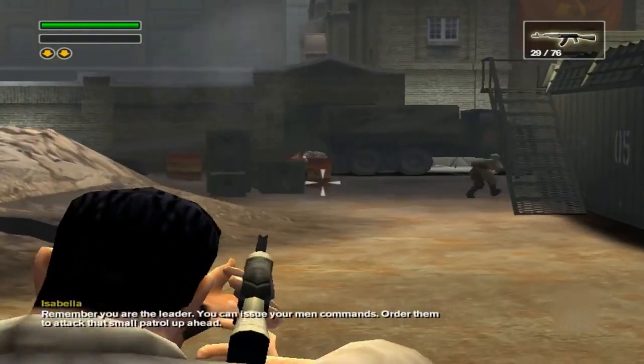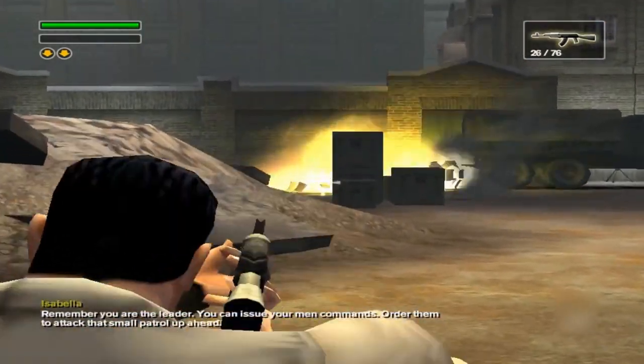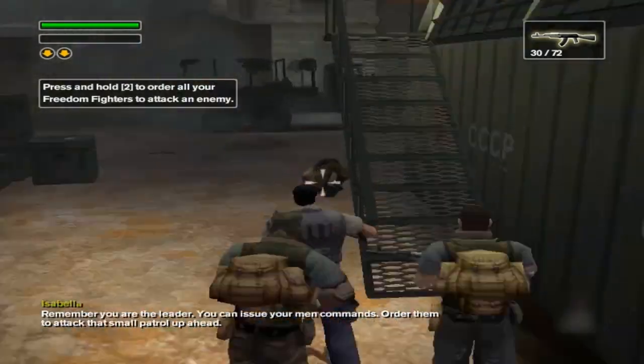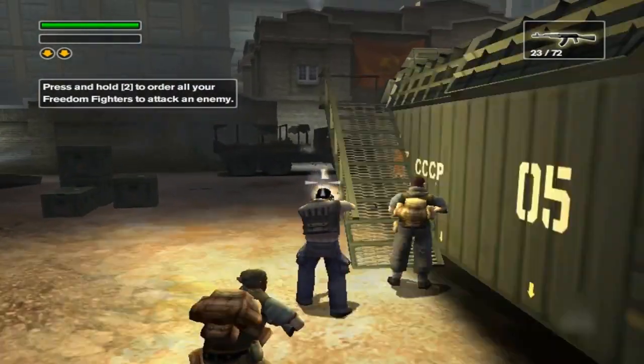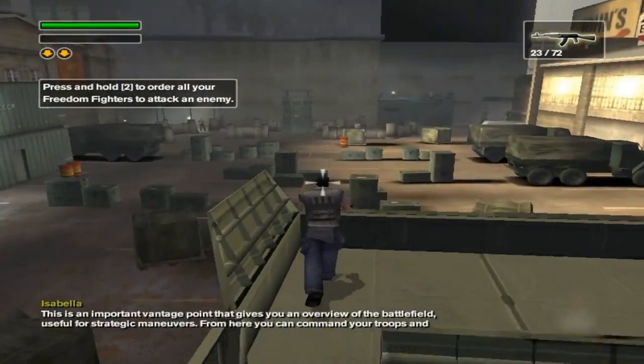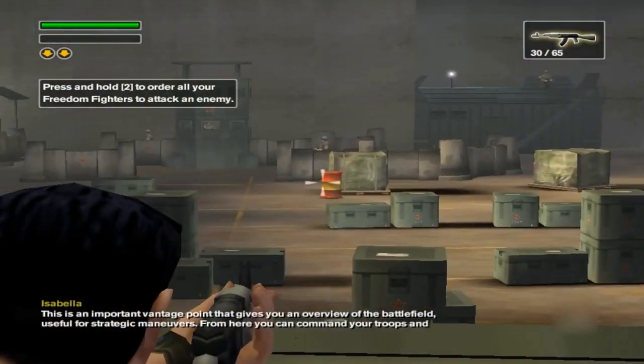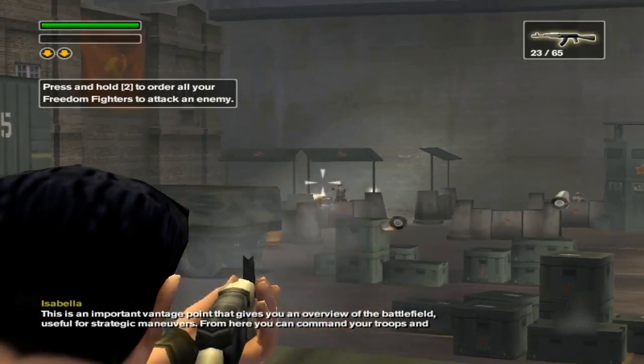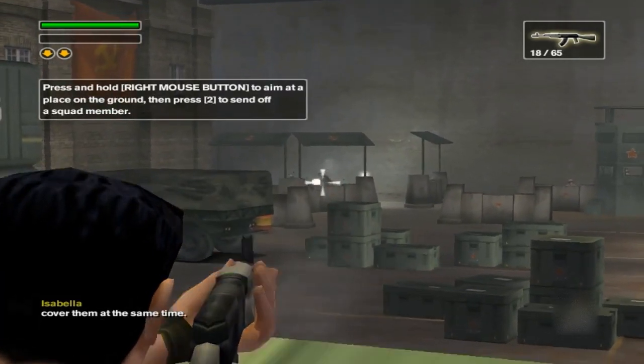Remember, you are the leader. You can issue your men commands. Order them to attack that small patrol up ahead. This is an important vantage point — it gives you an overview of the battlefield, useful for strategic maneuvers. From here you can command your troops and cover them at the same time.